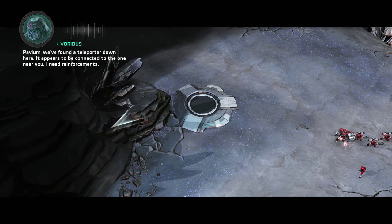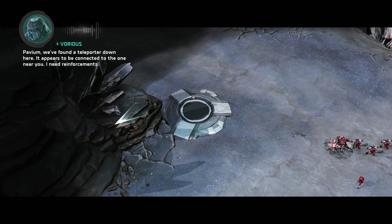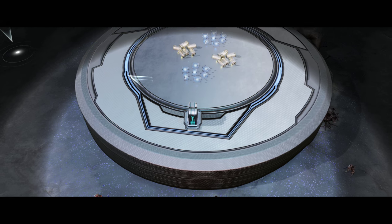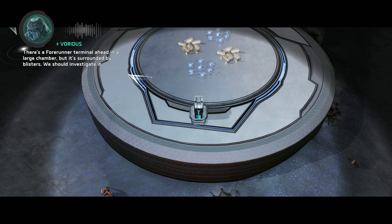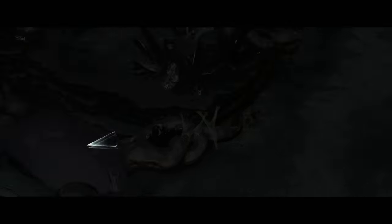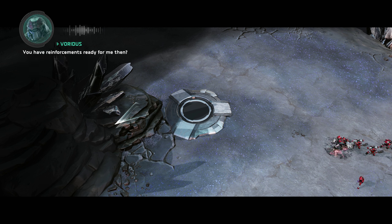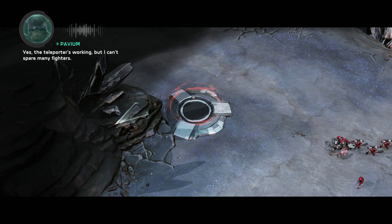Pavium, we found a teleporter down here. It appears to be connected to the one near you. I need reinforcements. Scout ahead while I get it working. There's a Forerunner terminal ahead in a large chamber, but it's surrounded by blisters — we should investigate it. Then I suggest using an honor guard; their cloaking abilities will enable them to reach the terminal undetected. Do you have reinforcements ready for me then? Yes. The teleporter's working, but I can't spare many fighters. If the Flood return here, I will need everyone to hold them back.